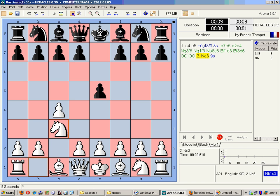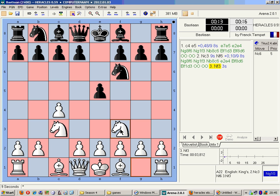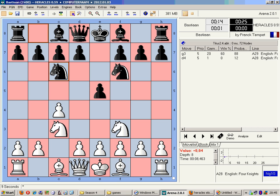I'm going to do the classical development with Knight to C3. The Knight is protected by a pawn advance. Knight to F6, Knight to F3, Knight to C6 — so we're seeing the four knight English.